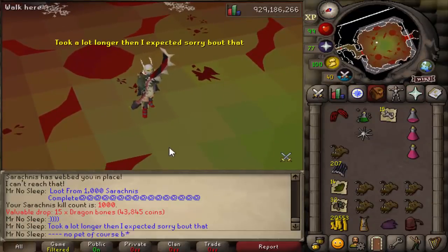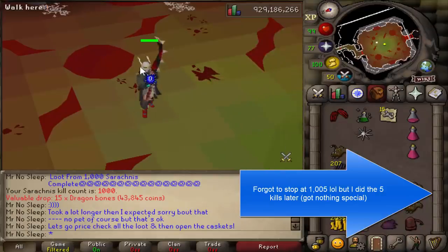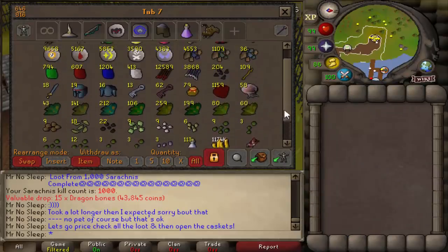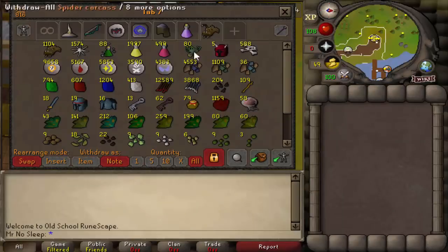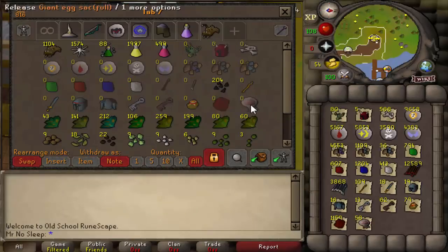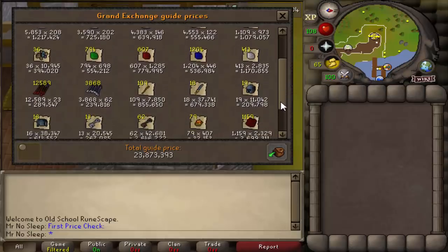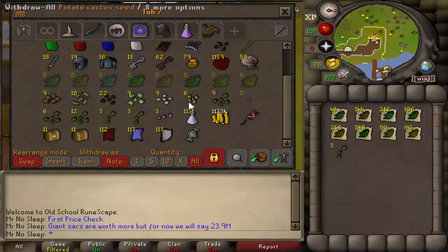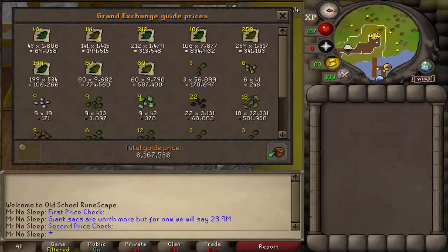After a long three weeks, loot from 1,000 Sarachnis has been completed — or so I thought; I did have to kill five more. We didn't get the pet. For the price check: all the runes, ores, gems, alchables, and 13 crystal keys, over 1,000 red dragon hides, came out to about 23.9 million. The second price check — seeds, herbs, and other items — came out to about 8.2 million. Based on price check numbers, we're looking at a total of about 32.1 million.